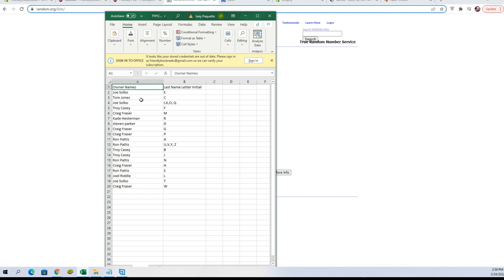All right — Joe S, you've got the letter E. Tom J, you've got the letter C. Joe S, you've also got the combo spot of I, K, O, and Q. Troy C, you've got the letter F. Craig F got M, K to H, and R. Stephen P got D. Craig F got G and the letter P as well. Ron P, you've got A and the combo spot for U, V, Y, and Z. Troy C, you've got the letter B and J.